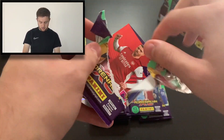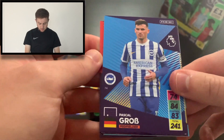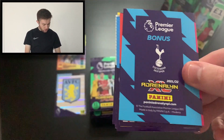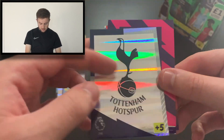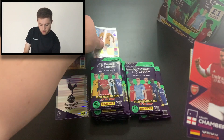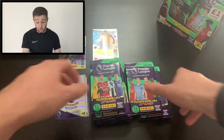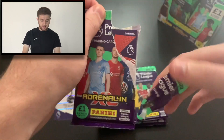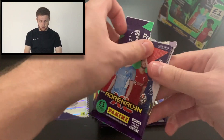Let's get into pack number two. We start with Callum Chambers. We've then got Pascal Grobe, Hugo Lloris, Adam Messina, a co-card there too. We've got the Tottenham badge and a Wolves defender — it is defensive rock Connor Cody. We still haven't got our limited edition card, so maybe we can get that in this opening. That would be really, really cool if we can.